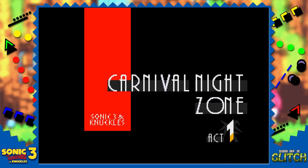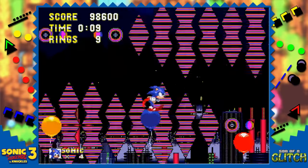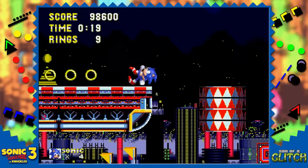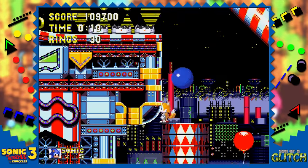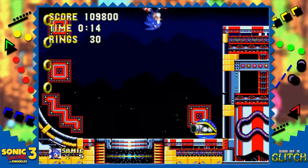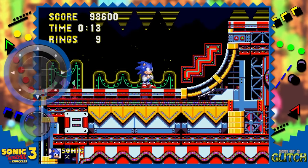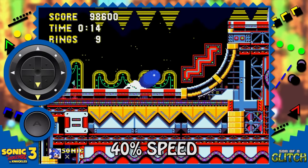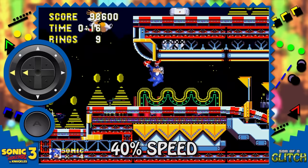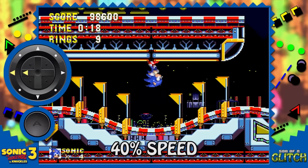Moving onto Carnival Night Zone and perhaps the craziest glitch in the whole game — known as the Wheel Glitch. By bouncing on these balloons and then touching the spinning wheel without actually being on it, Sonic's physics will be completely broken. Extremely high gravitational force is applied in any given direction, which enables this entire zone to be broken in complex ways. As soon as you get the Wheel Glitch, charge up a spin dash and then wait for the spikes just off to the right of the screen to drop, then release the spin dash and hold left.